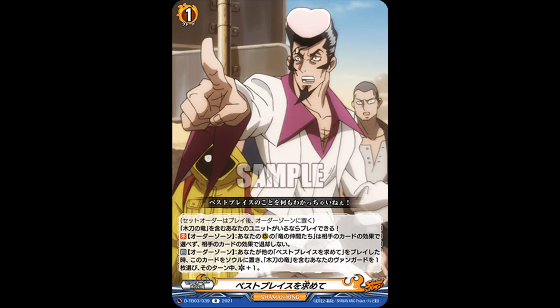Then 'Searching for the Best Place,' a grade 1 set order — you play it if you have a Wooden Sword Ryu on the field, which you obviously will, and you can search it with the grade 1. Its first skill: count order zone, Ryu's Friends on your rearguards cannot be chosen or retired by your opponent's card effects — very good protection. Second skill: auto order zone, when you play another 'Searching for the Best Place,' put this one to soul and choose one of your Wooden Sword Ryu vanguards to get plus 1 crit until end of turn.